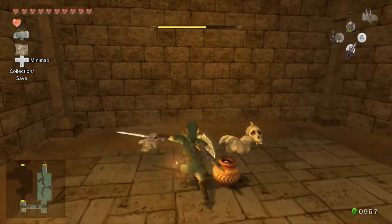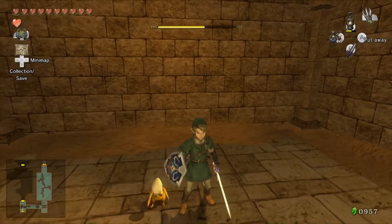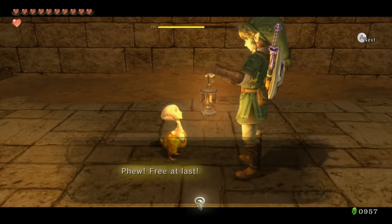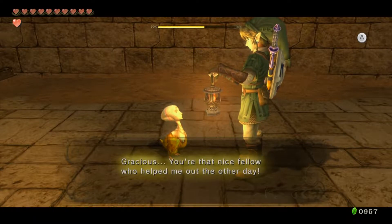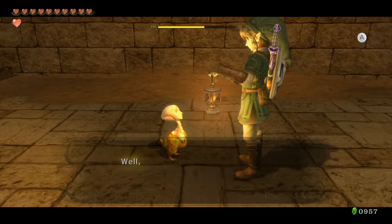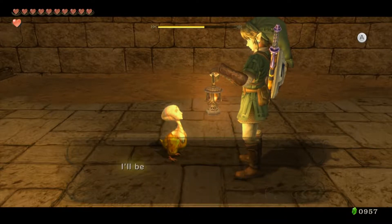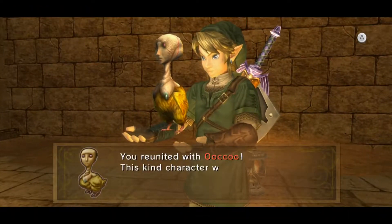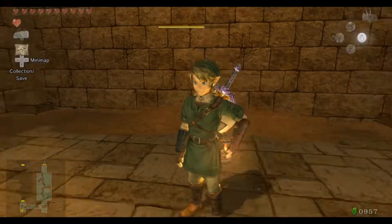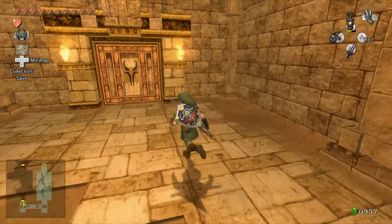There's Uku right there. This is such a weird spot to put this thing — I don't know why they put the warp item this deep into the dungeon. This is one of those times where Uku's not nearly as useful as she could be. Now that we've found each other again, let's stick together for a bit — if you want to warp out, just let me know. This is kind of a little bit late to be helping us, but better late than never, I guess.